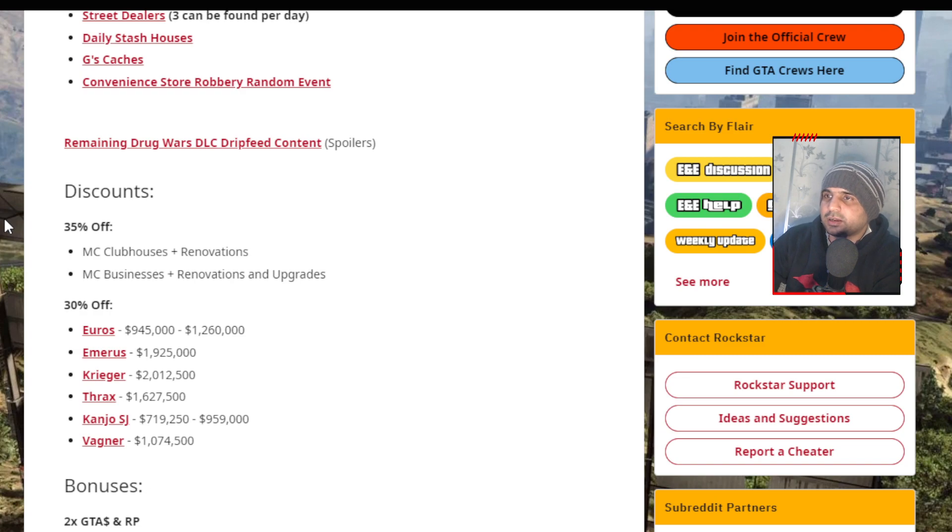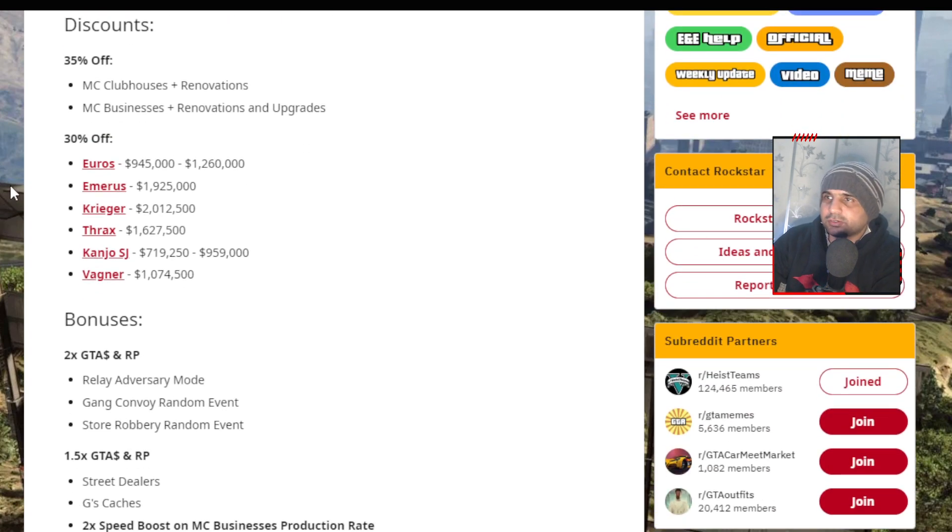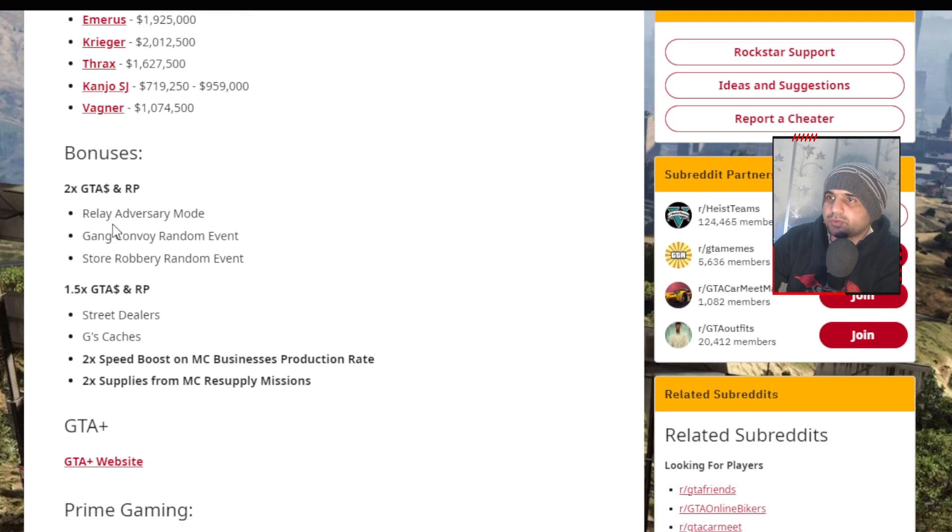There are discounts on MC clubs and MC businesses — 30% off — as well as discounts on the Euros, Emerus, Krieger, and some other cars this week.